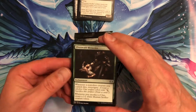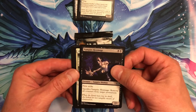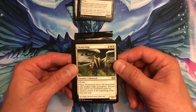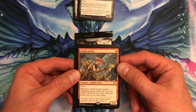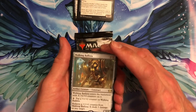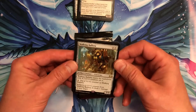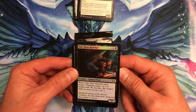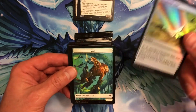Alright, second pack. First uncommon card: Ulvenwald Mysteries, an enchantment. Second uncommon: Flickerwisp — that's creepy. First rare card: Goblin Guide, a creature with haste. I play blue and green so I don't have a lot of creatures with haste. Walking Ballista — that's actually very nice. And here are the two foil cards for this pack: Dire Fleet Hoarder and Chromatic Star — we got that one in another pack also.